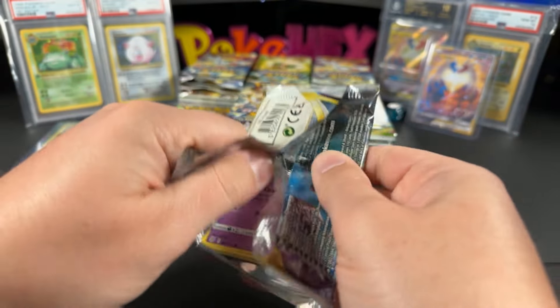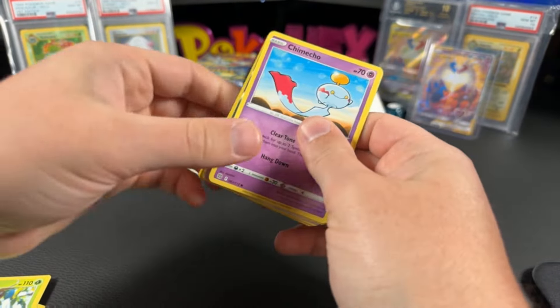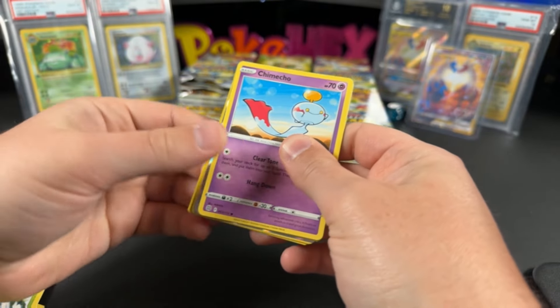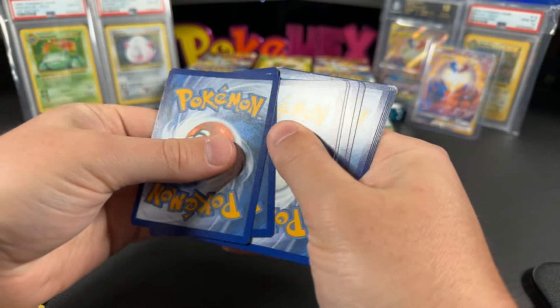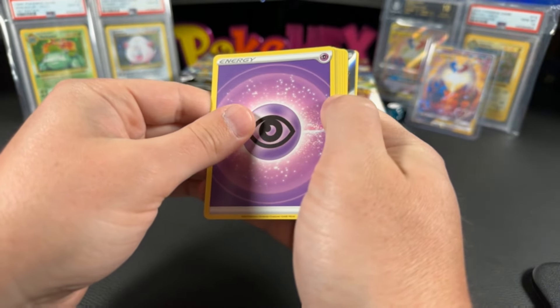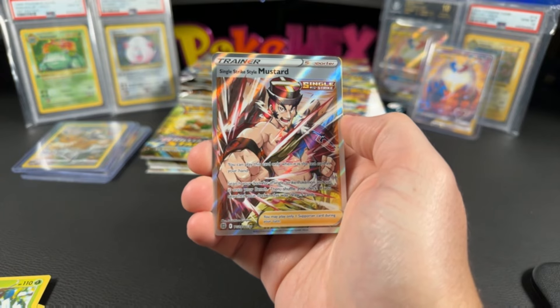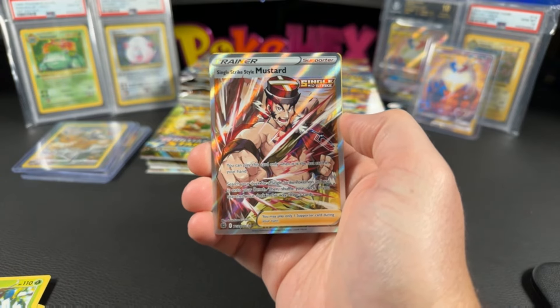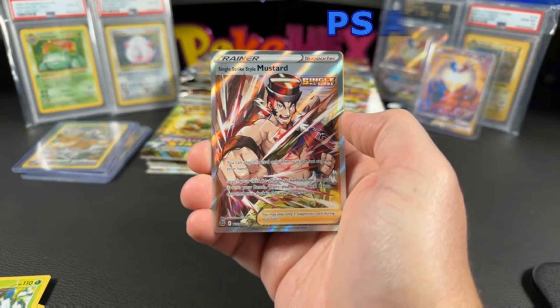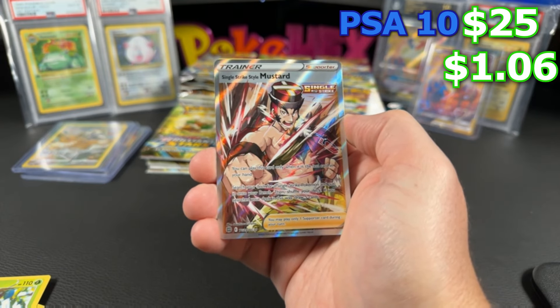We're going to be spinning the wheel and pick out four members of the channel. If you're not a member you can click the link in the description down below. We have the Single Strike Style Mustard — this is $1.06 ungraded and $25 in a PSA 10 for the Mustard.